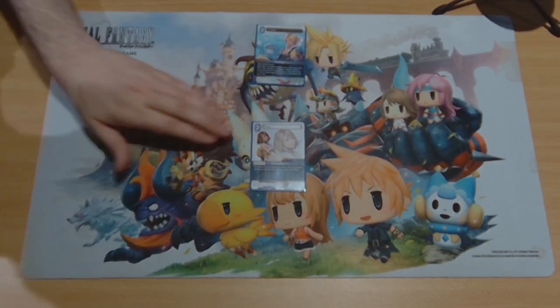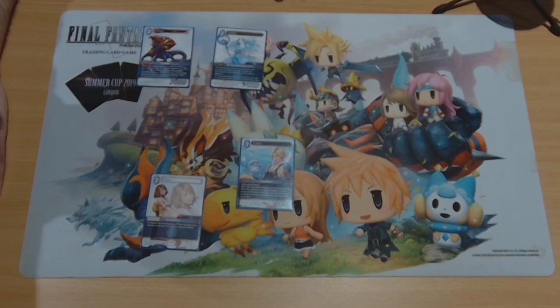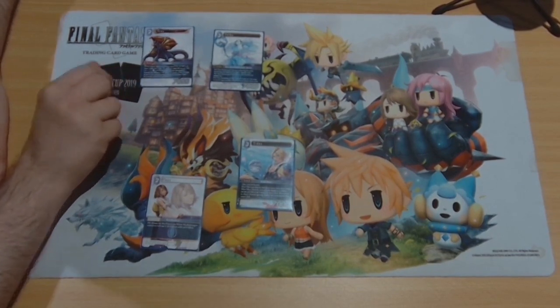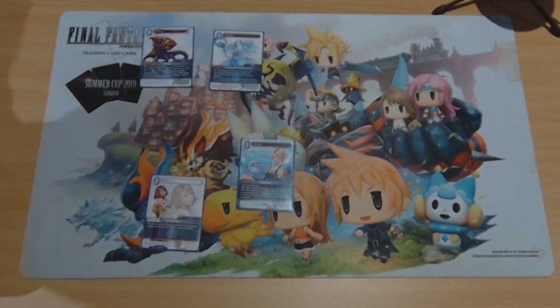The other cards I would consider most important are Tross and Folka. Folka's kind of in the same vein as Tidus — it's just completely uninteractable. But Tross with Folka makes Folka's bounce-to-hand ability essentially free every turn. The important thing about Tross is that it triggers once per turn, yours and your opponent's. You can bounce something during your own turn, and again during your opponent's turn before they go to combat. Effectively they have two less attackers every turn than they think.